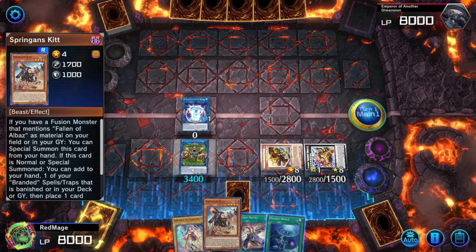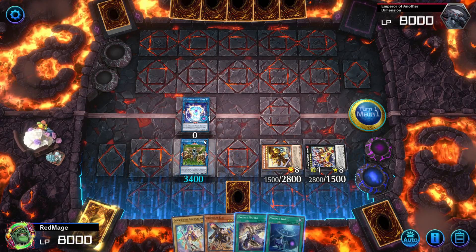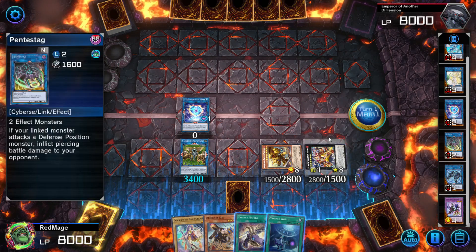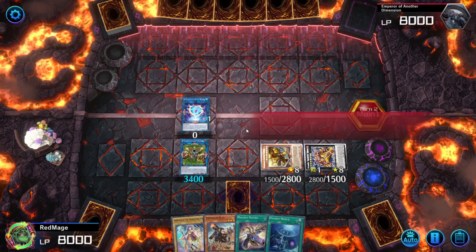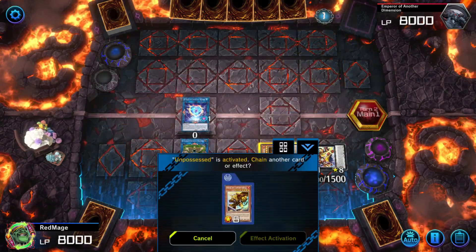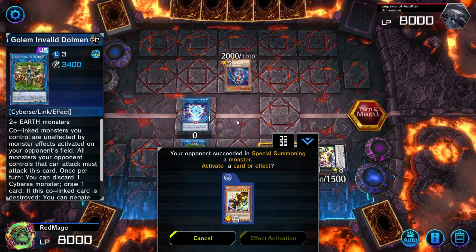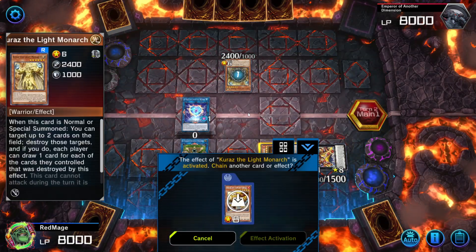We have Mafteal to Tribute Kit for Betos Buster, which lets us get the second Mafteal and special summon another monster. So even if our board was completely cleared, we can make another Crystal Heart using Pantastag and Leotron. We have two pops — one pop and one bounce. By the way, these two are unaffected by monster effects, and this guy needs to attack. A tribute for this guy — target up to two cards and destroy.